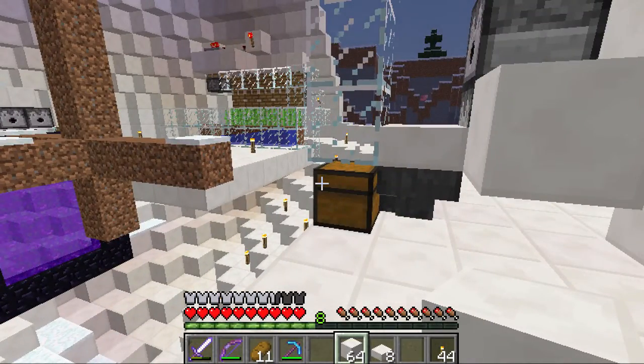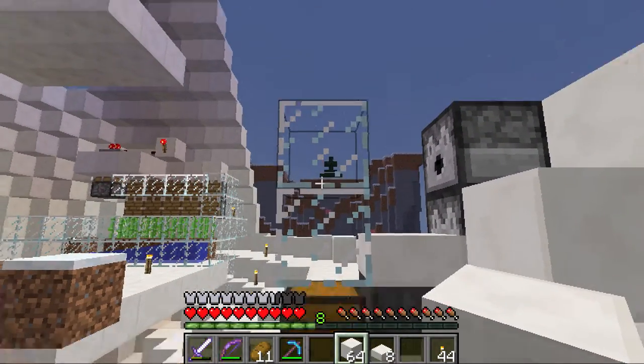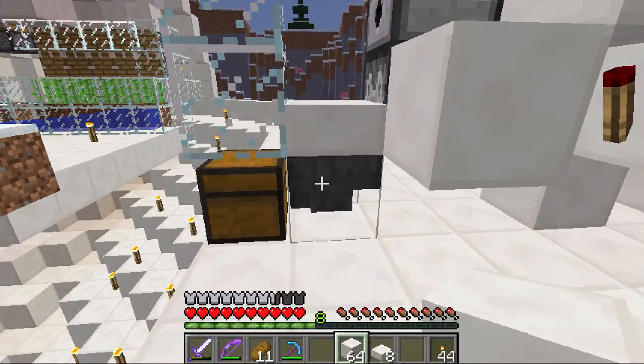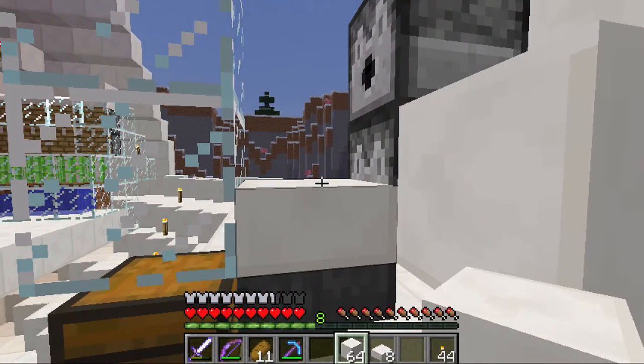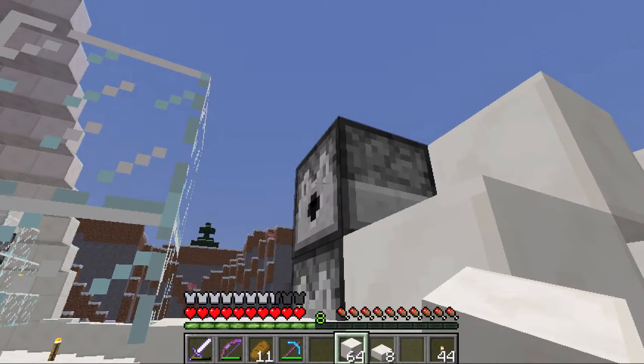So here we have a chest, of course, for your stuff, which you connect to a hopper. The chickens will be here — some of them anyway. They'll be babies, and then when they grow to adults, the lava here will trigger.